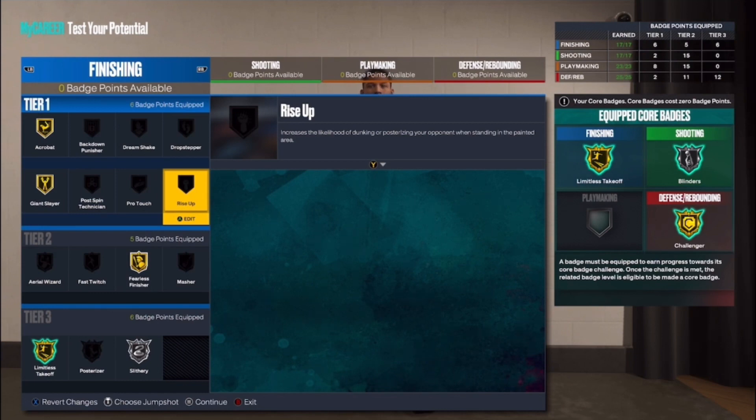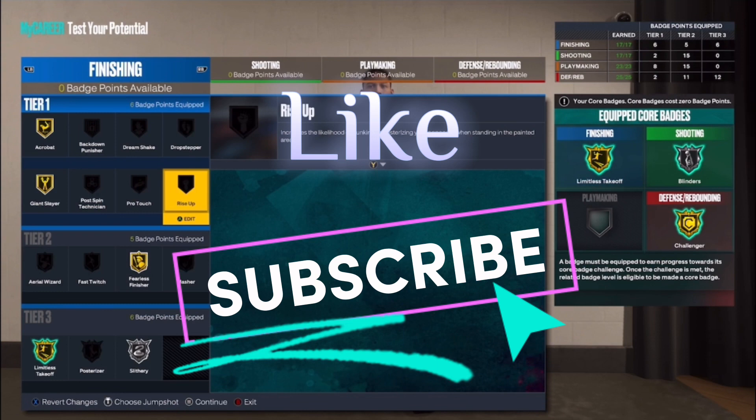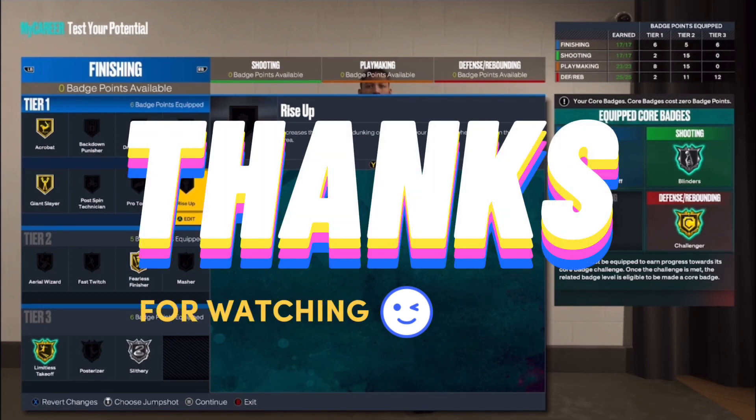If you like the video, give me a like. If you want me to drop any NBA player builds in the future, leave a comment below — I check the comments. Subscribe to More Talent Justin. On 2K23, I got the best jump shots, best builds, best content. I appreciate all the support, for real. Love y'all, and more talent out.